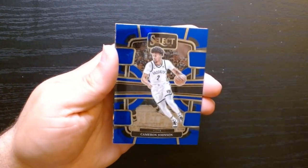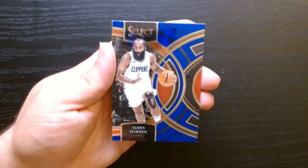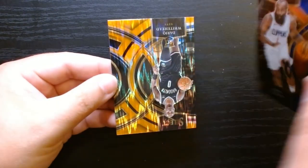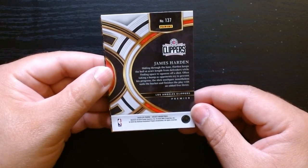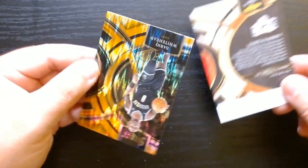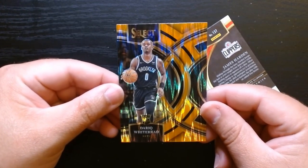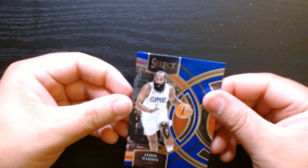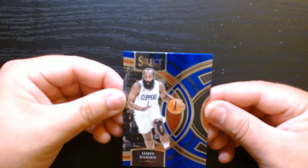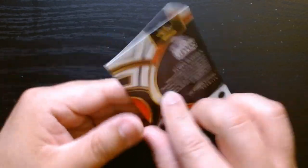Tyrese Maxey. Cam Johnson. Is this the famous mezzanine? We have a James Harden — premier, LA Clippers premier. Is that like a premier level? And who is this — Darius Whitehead from Brooklyn on the orange Flash, I believe. So this is a different one from the courtside. I guess this is premier level.